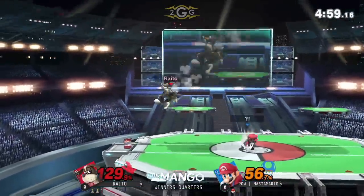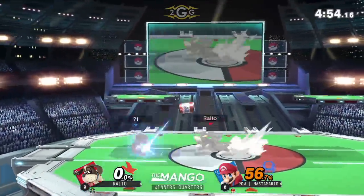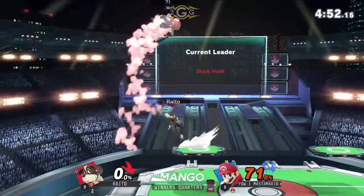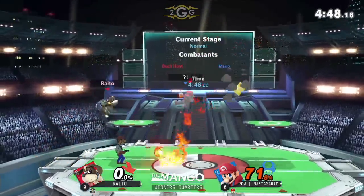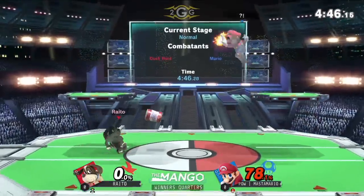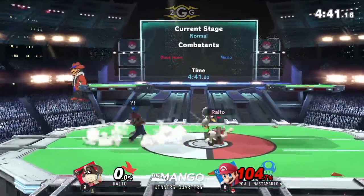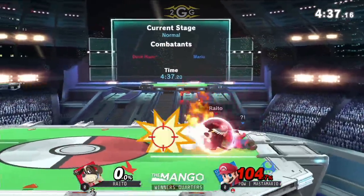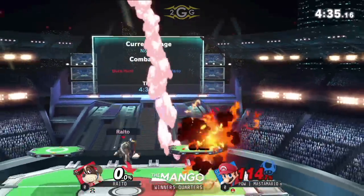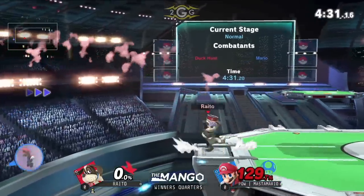Gotta watch out for that can. 56 — not too bad. Mario gets one grab, evening that up really quick. Getting the grab is going to be difficult though. Look at all these things you have to maneuver through. The foray there — it lasted so long. Yeah, hit it, hit away. That's when he was trying to find a way to get in.